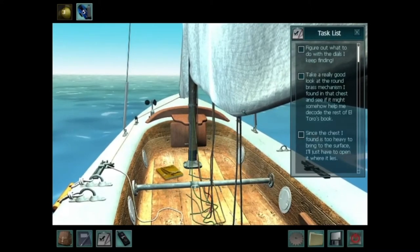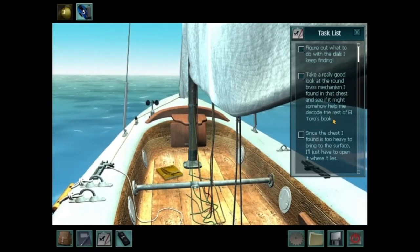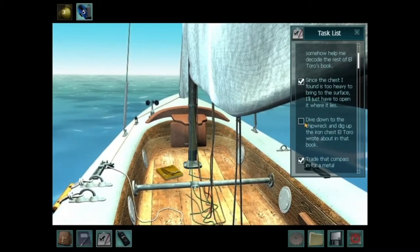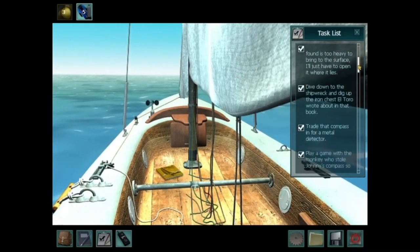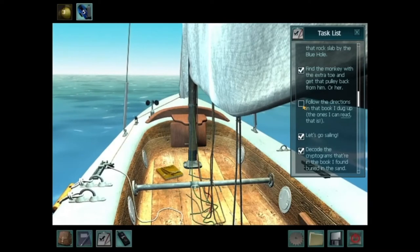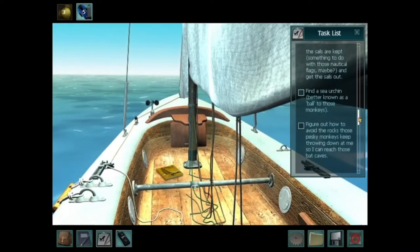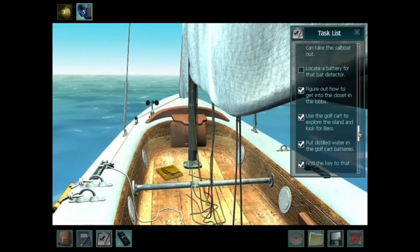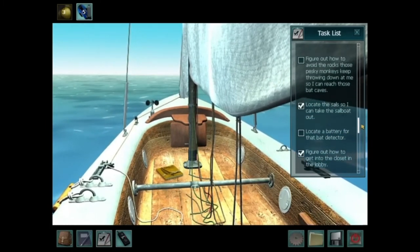Now that we're back on the surface, let's check our task list. We haven't figured out what to do with the dials yet. Take a really good look around at the round brass mechanism I found in that chest and see if it might somehow help me decode the rest of El Toro's book. Since the chest I found is too heavy to bring to the surface, I'll just have to open it where it lies. Dive down to the shipwreck and dig up the iron chest El Toro wrote about in that book - all done. We haven't found the sea urchin yet, we haven't figured out how to avoid the monkeys throwing rocks down the cliff, and we haven't found the battery for the bat detector.